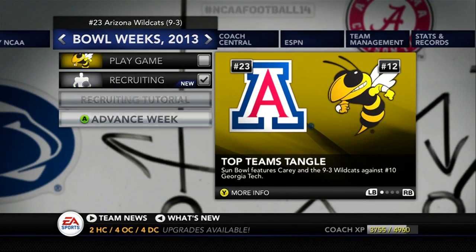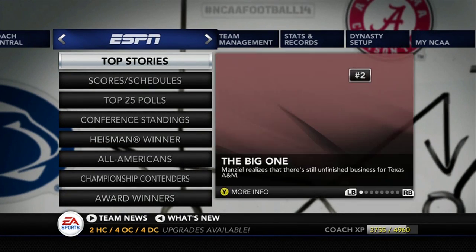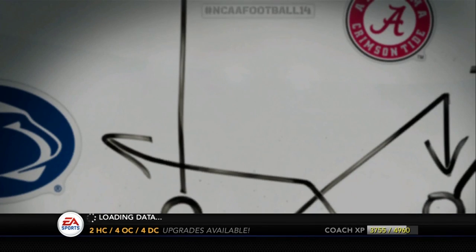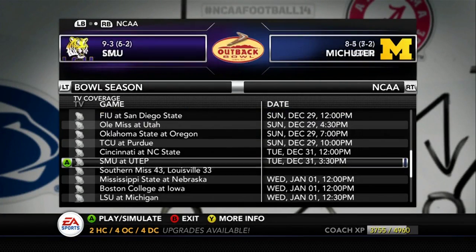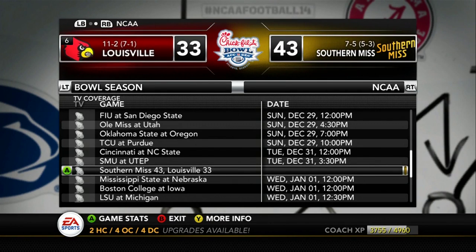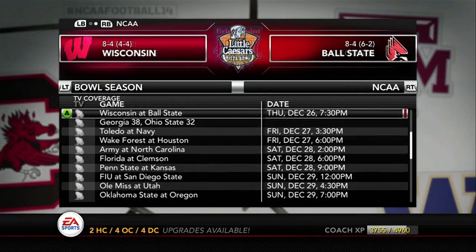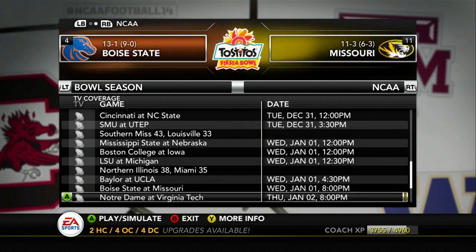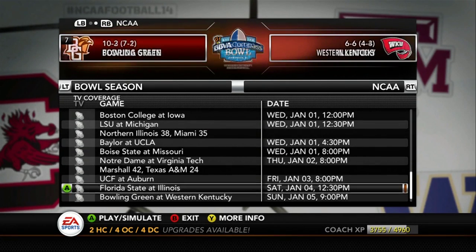Alright, so we're back in NCAA. I didn't go through the process of uploading it because I've done it a few times — if you don't know, go back and watch to find that out. We're going to go to the Scores and Schedules page. The games are still saved: Southern Miss beat Louisville, Georgia beating Ohio State, Northern Illinois beating Miami, and Marshall beating Texas A&M. So that's all fine and dandy.